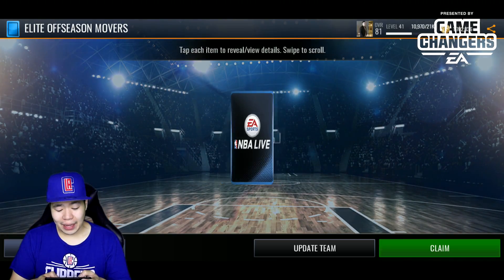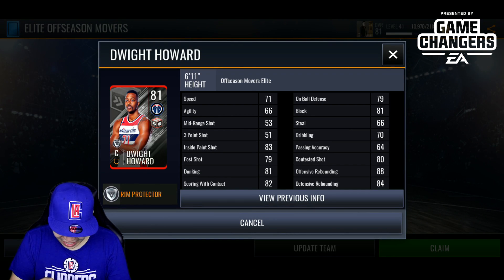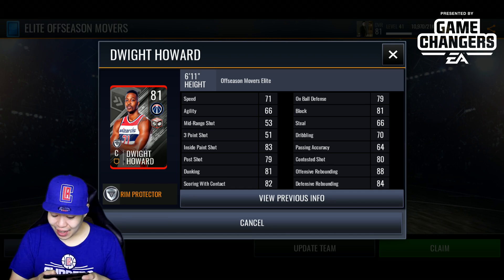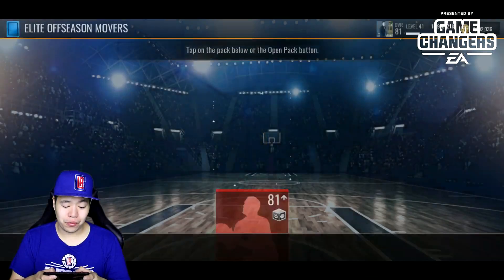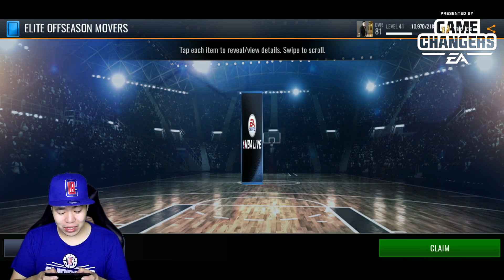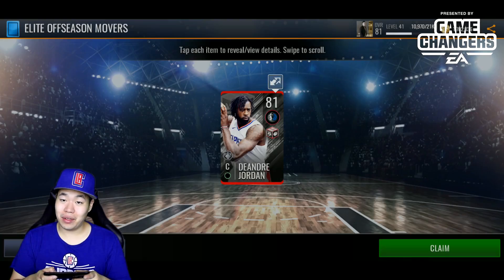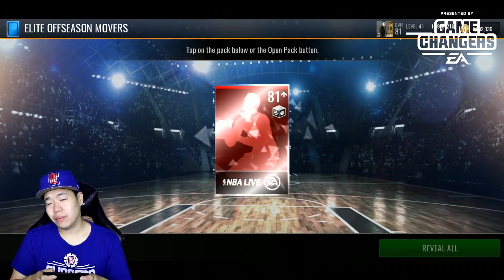Oh, Dwight Howard — I haven't seen this card. 88 offensive rebounding, 84 defensive rebounding. This guy is good. I'd be so hyped if I pulled him because he's probably going for a ton of coins. 88 rebound, 84 for an 81 overall is really good. Comparing to DeAndre Jordan's 77 and 83, you can tell they really favor that Dwight Howard card — kind of crazy. I was distracted and missed what we pulled, but Vince Carter again.